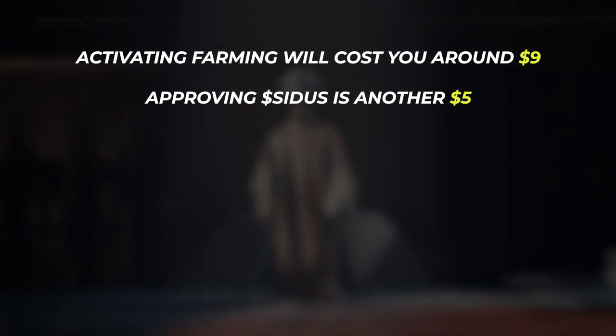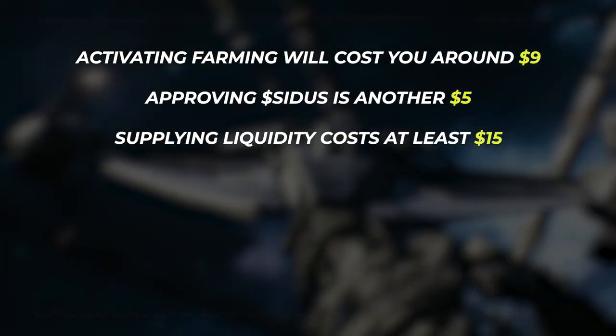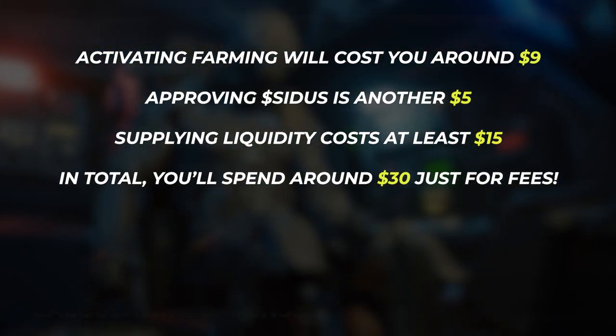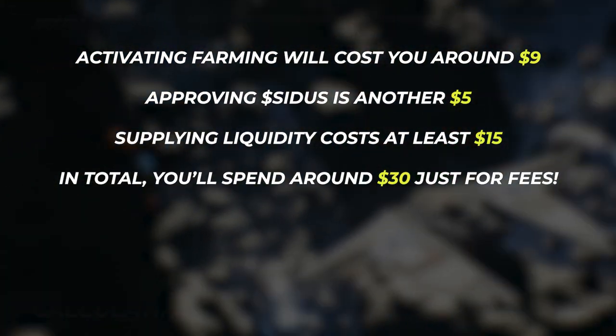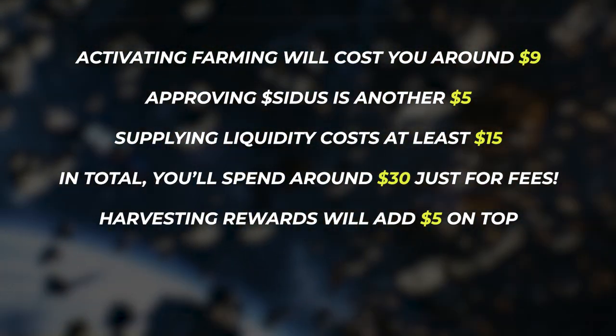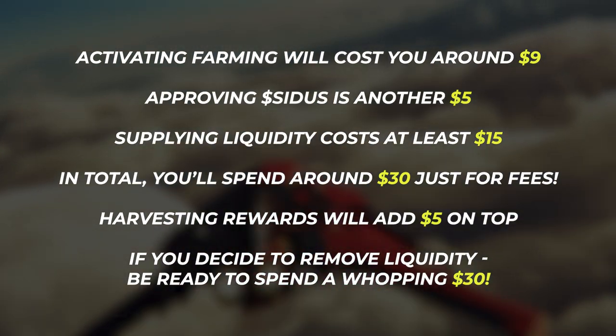Activating farming will cost you around $9. Approving Sidus is another $5. Supplying liquidity costs at least $15. In total, you'll spend around $30 just for fees. Next, harvesting rewards will cost you $5 on top. And if you decide to remove liquidity, be ready to spend a whopping $30.